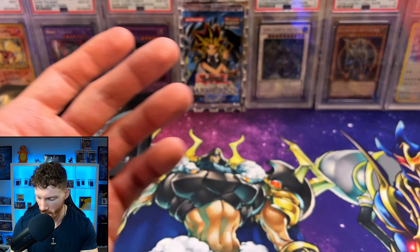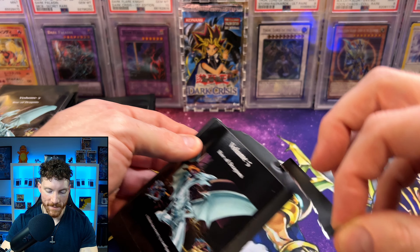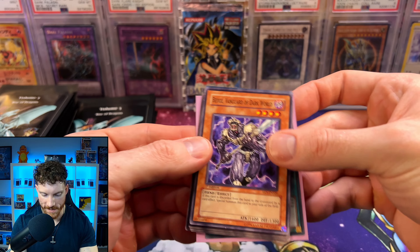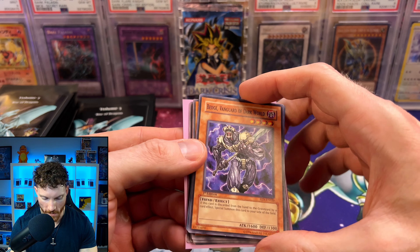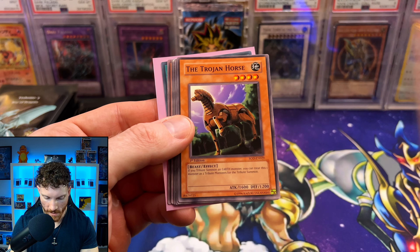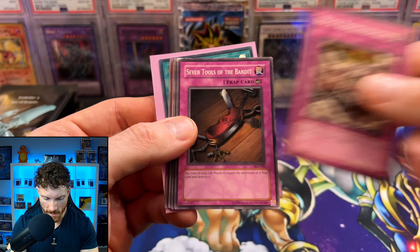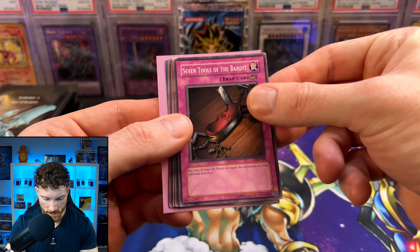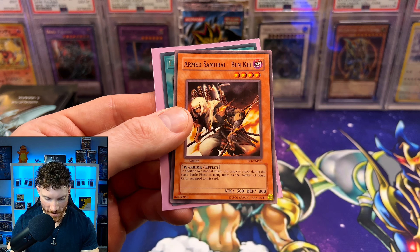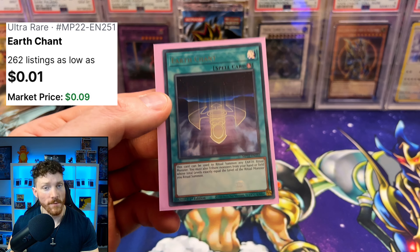We got to hit something — we've got 25 packs, that's some really good odds to get us something big. Tridal Beast, first edition Trojan Horse — that's nice. First edition Rock Bombardment. We've got a Magic card there in the back for our last card. Another CRV Flaming Eternity card, Armed Samurai, and it is the Earth Chant — another card from Megapack 22.